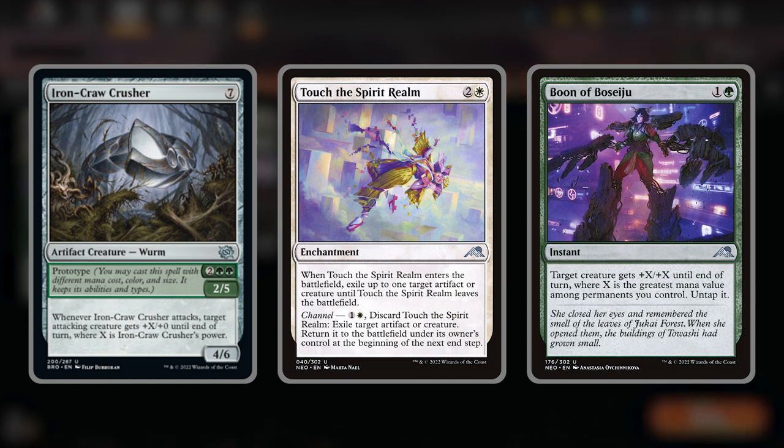We need to find a way to boost our creature's power before combat, so the spell we're going to use is Boon of Beside You. It gives target creature +X/+X until end of turn, where X is the greatest mana value among permanents you control. If you have a full-cost crusher and you play this, your creature will attack for 18 damage.